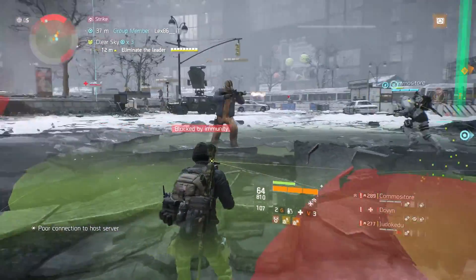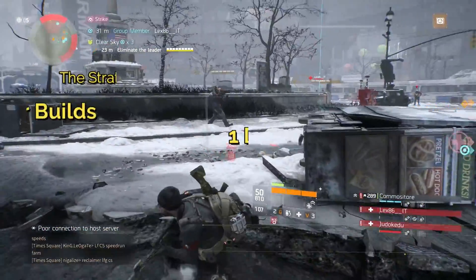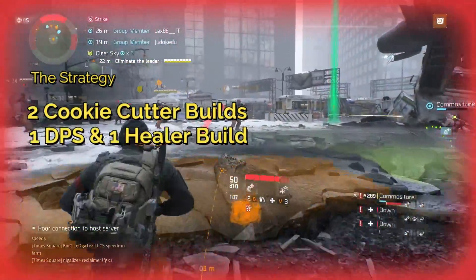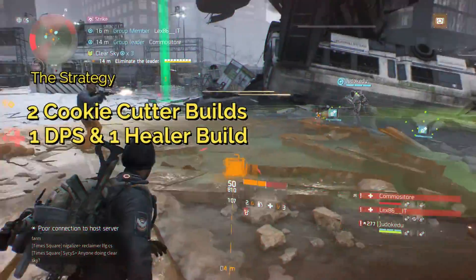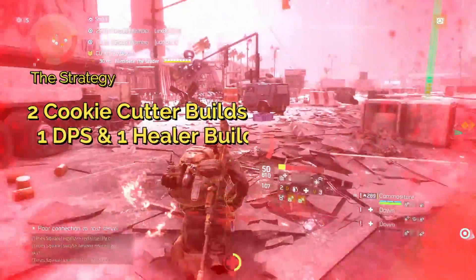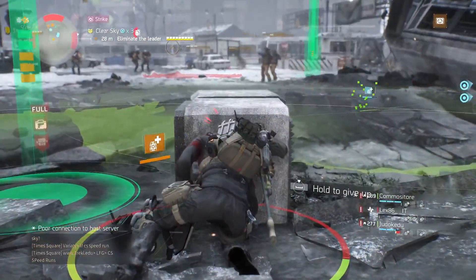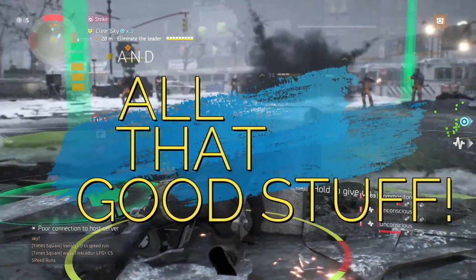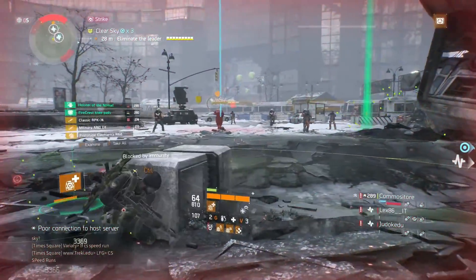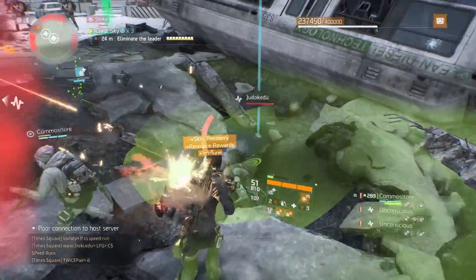Some things you want to do when going into random matchmaking: take two cookie cutter builds with you. Just take a DPS build or a healer build, and you can switch back and forth if you save them as loadouts. You can run a Final Measure combination if you wish — that way you can diffuse mortars and all that. Or you can go with the Reclaimer, or go with the DPS Striker build. Do four-piece Striker, Savage, something that's just going to be crushing the enemies. It's your choice.